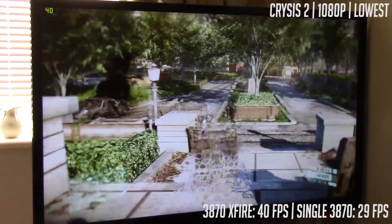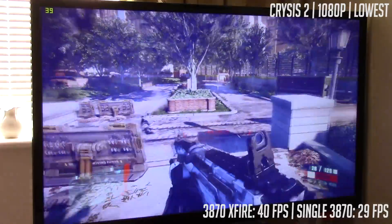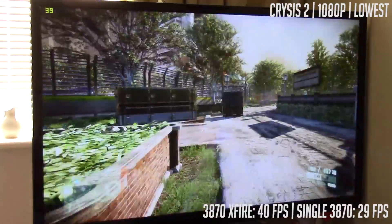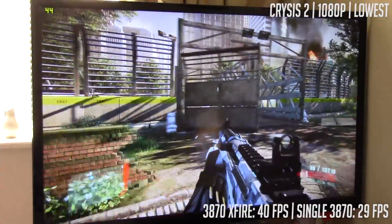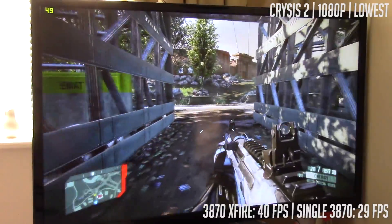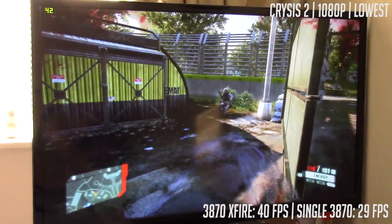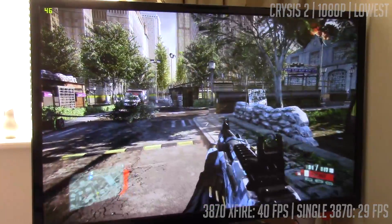First up we tried Crysis 2 with the lowest preset that the game will go, and we saw an average of about 40 frames per second. Going into this test I had no idea what to expect from this 10-year-old setup, but having played the game for about half an hour I have to say I was very impressed, and could happily play Crysis 2 all day on this system. Just for your information, we are using the i5-4460 as per usual and 8GB of DDR3 RAM. Normally I would run MSI Afterburner to show you the GPU and CPU usage, but unfortunately that just didn't want to work today, so we've stuck with Fraps.